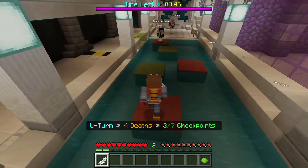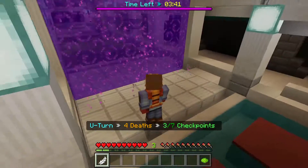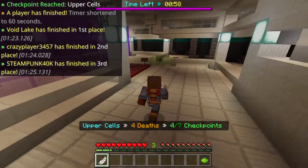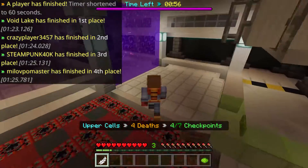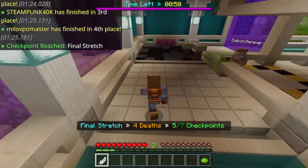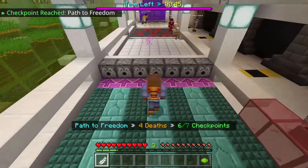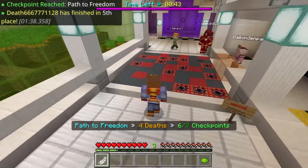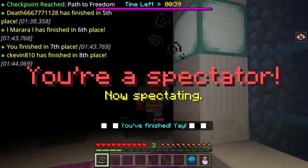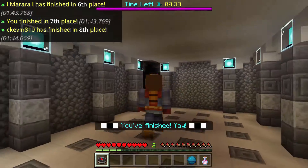Follow the arrows — they actually tell you which way to go. Just two more points. I'm a spectator now — we finished! Yay! That's how you actually do it.